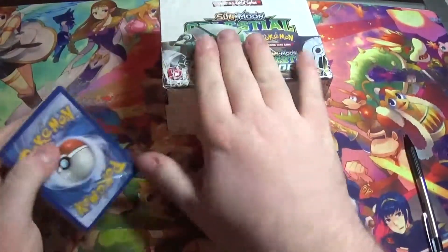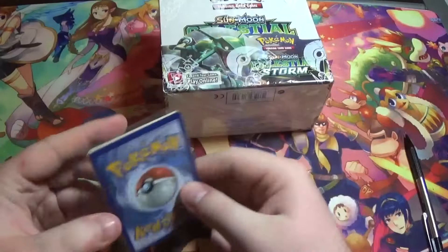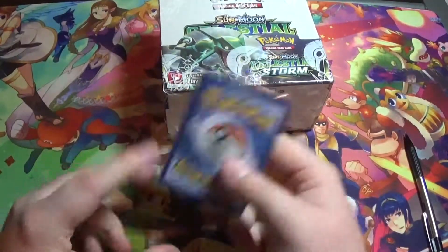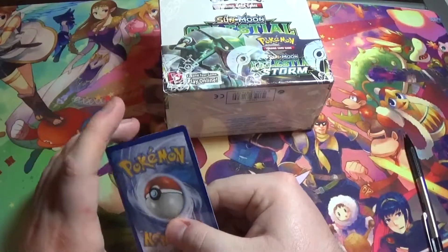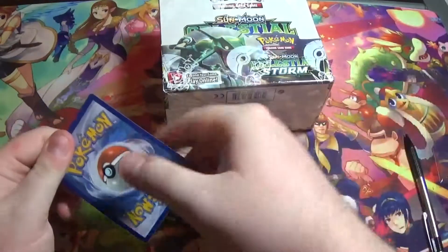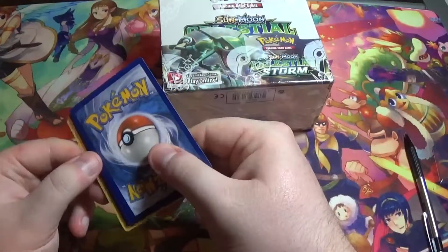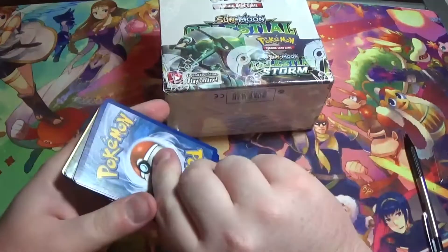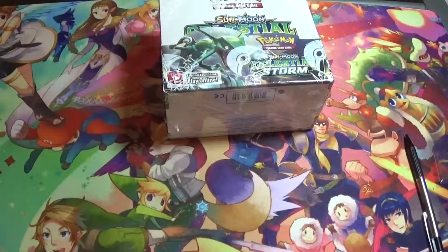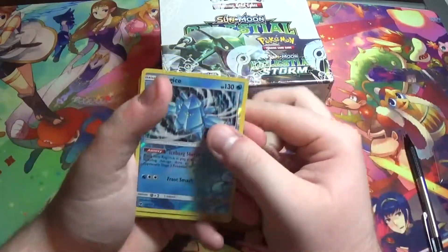I got this off eBay pretty cheap compared to what they normally go for, and the seller was nice enough to throw in some cards. I waited until I could record to open them, so this is the first time I'm seeing them. Let's open them up. Looks like we got four codes and four regular cards. I'm going to put the codes to the side and we'll look at the cards together.